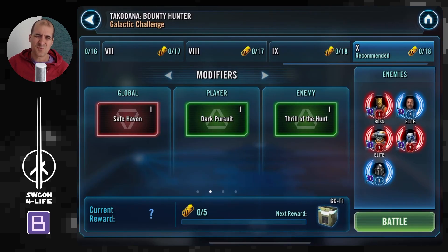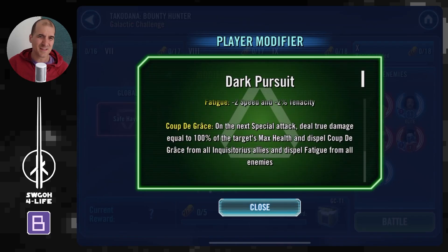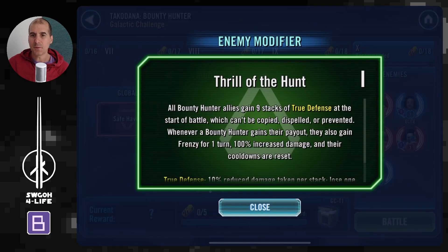The modifier for inquisitors applies some stacks of fatigue on enemies and you get cooldown reduction and similar effects, but as with other inquisitor challenges, I didn't feel this ability triggered frequently enough to make a whole lot of difference to the outcome of the battle.